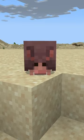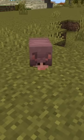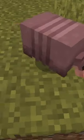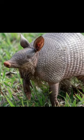First, giving the armadillo new variants for different biomes would be cool. Armadillos don't live in savannas in real life, so I think it makes a lot of sense for them to get variants for other warm biomes. Maybe they could be yellow in deserts and gray in badlands.